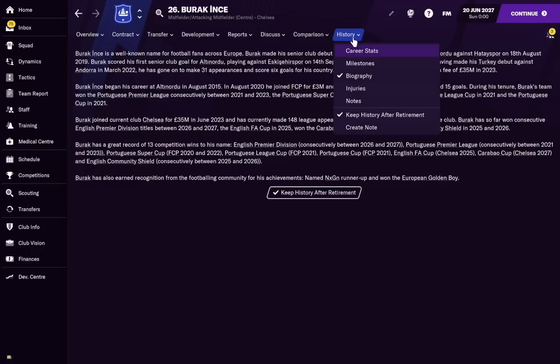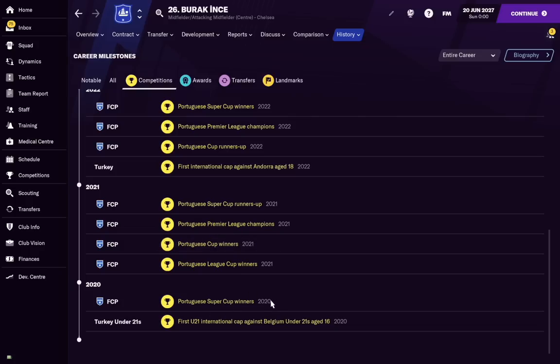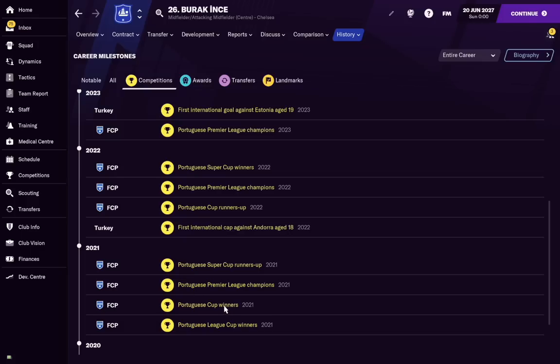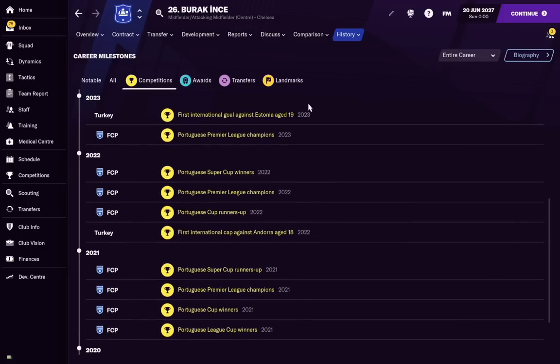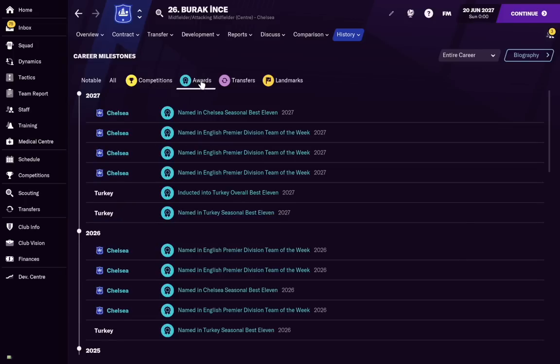Looking at his career milestones: at Porto he won the Portuguese league every year and the cup pretty much each time. He scored his first international goal for Turkey at 19. At Chelsea he was runners-up in the Champions League, won an FA Cup, two Community Shields, two Premier League titles, and the Carabao Cup — they lost the Champions League final, likely to Barcelona.